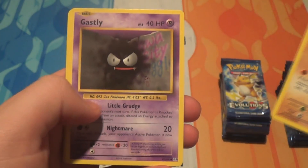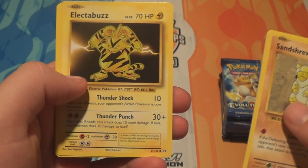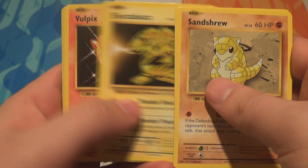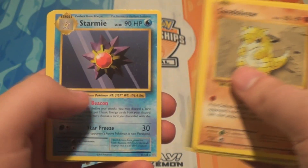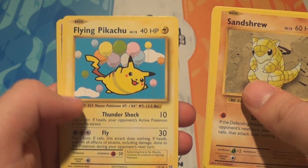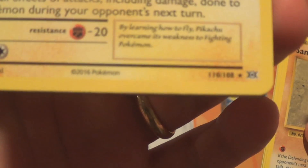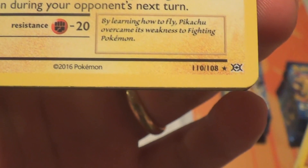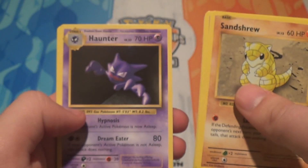Pack two: a Staryu, Ghastly, Magikarp, Electabuzz — he was one of the ones that went from rare all the way down to common. A Vulpix, a Reverse Metapod, a Starmie — went up from common to rare. And a Flying Pikachu! That's one of the secret rares or secret uncommons. The card number is higher than the set number and it does have the rare symbol rather than an uncommon symbol. He's super cute. Also a Haunter and a Maintenance.